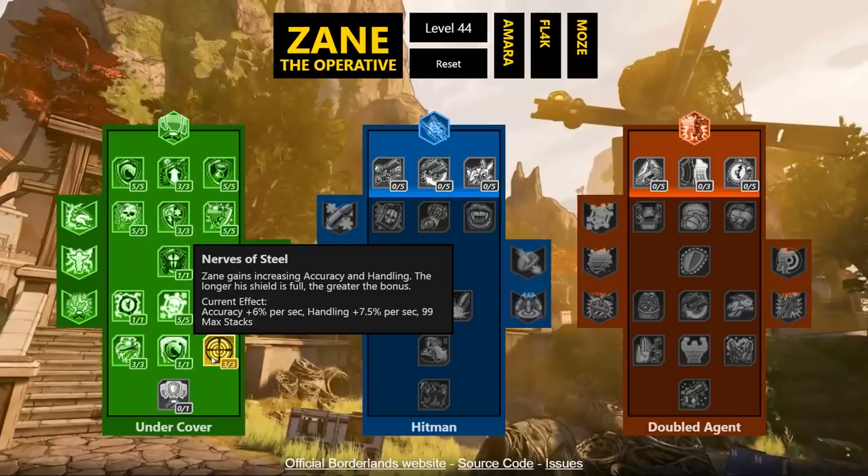Nerves of Steel: Zane gains increasing accuracy and handling the longer his shield is full — 6% accuracy per second and 7.5% handling per second, up to 99 seconds. I don't love these 'shield must stay full' skills though. There are too many ways to get nicked and have to start over. Maybe in gameplay it'll turn out sweet, but I'm not sure it'll be that great.